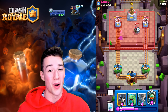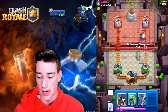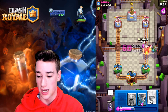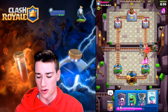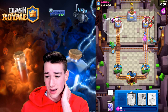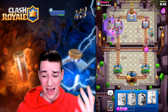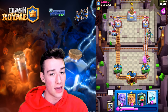Sparky goes other lane — interesting. Even if we did overcommit, he's definitely going to try and counterpush. It's just a matter of how effective that will be. We can toss out the Guards here. He does have a Zap Spell about to come down — he zaps the Inferno Dragon and misses everything. That is not how you use a Zap Spell. Let's go in with the Baby Dragon Graveyard and try to take this thing right now. He's probably got a Minion Horde and bats — we tornado... Baby Dragon died. Unfortunate — did not expect it to die that quickly.